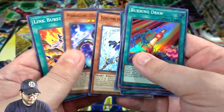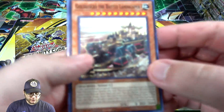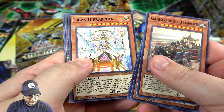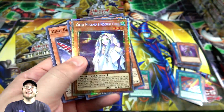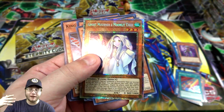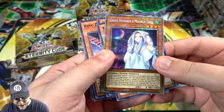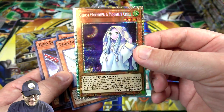Got a Burning Draw — a great card. I want to know what deck profiles you guys want to see. I of course want to go with Cyverse and Dragon Maids, but let me know others too. Oh my god — I think I did it. I got a Starlight Rare! Oh man, finally! I actually got one! This is my first one. I just saw it from the side and I was like oh my god. It's Ghost Mourner and Moonlit Chill — a new hand trap.